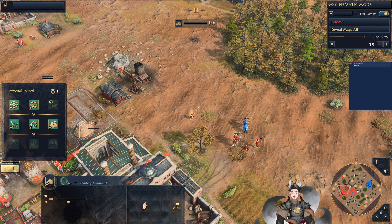He went for Unding Hills, which is one of the few economic benefits he also has other than printing units for free. It is a villager bonus that increases mining speed by 15%, as well as spawning eight sheep to boot. And now with the White Tower he can produce knights — he's going to pull out knights from the White Tower. One of the Spahi goes down.